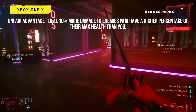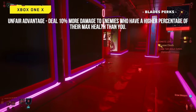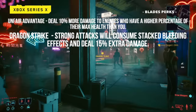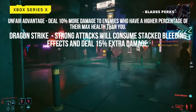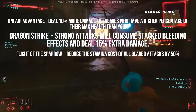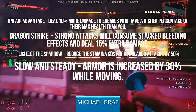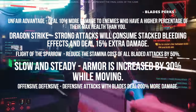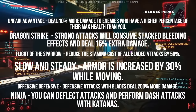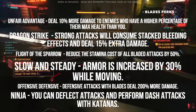The perks within the blade skill tree have strong ninja-based themes, making them perfect for this build. For example: Unfair Advantage deals 10% more damage to enemies who have a higher percentage of their max health than you. Dragon Strike causes strong attacks to consume stacked bleeding effects and deal 15% bonus damage. Flight of the Sparrow reduces the stamina cost of all bladed attacks by 50%. Slow and Steady increases your armor by 30% while moving. Offensive Defensive makes defensive attacks with blades deal 200% more damage, and the Ninja perk lets you deflect attacks and perform dash attacks while using katanas.